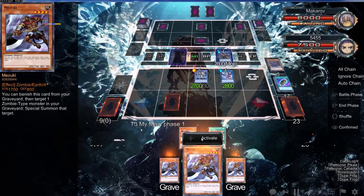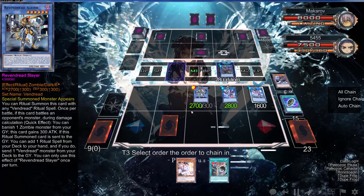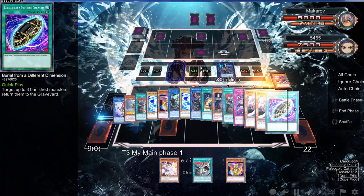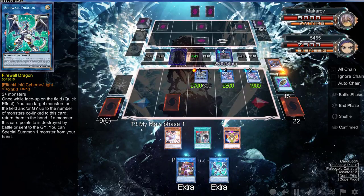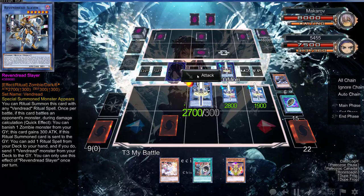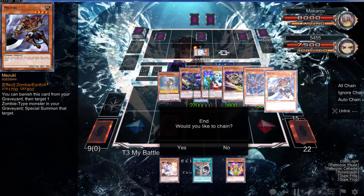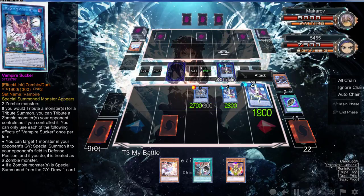Yeah we definitely should be playing something different though. Let me just special summon this - you just draw a free card. Do I even play the two-star in here? I don't think I do. I can go Akashic Magician but that doesn't do anything. I'll go Firewall but what does that get me - that doesn't get me anywhere, does it? Yeah let's try it, let's see if we can go for game here. Let's attack with you. This is not game - that's only 5600 and 1900. But we have another what's the name.